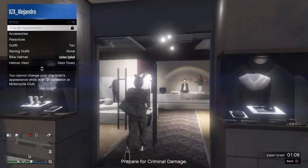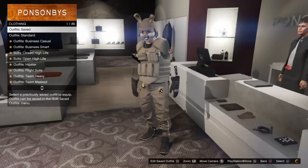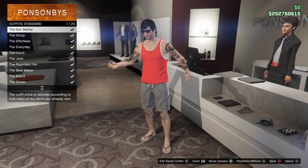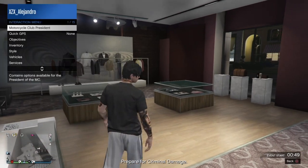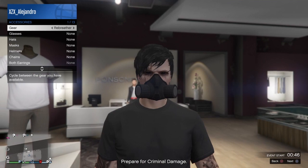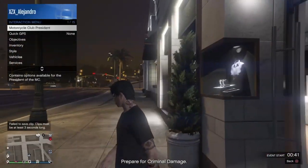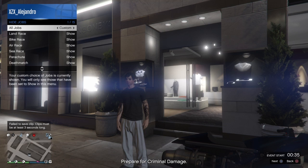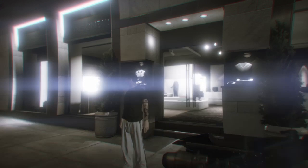Once you get to a clothing store, go to the front desk and equip a standard outfit. Any standard outfit works, but the Stoop and the Effortless work the best. I'm using the Effortless in the video as an example. Once you equip it, take everything off the face of the outfit — put on a rebreather and take it off. Then go to your interaction menu, go to Hide Options, and make sure it's set to Custom.